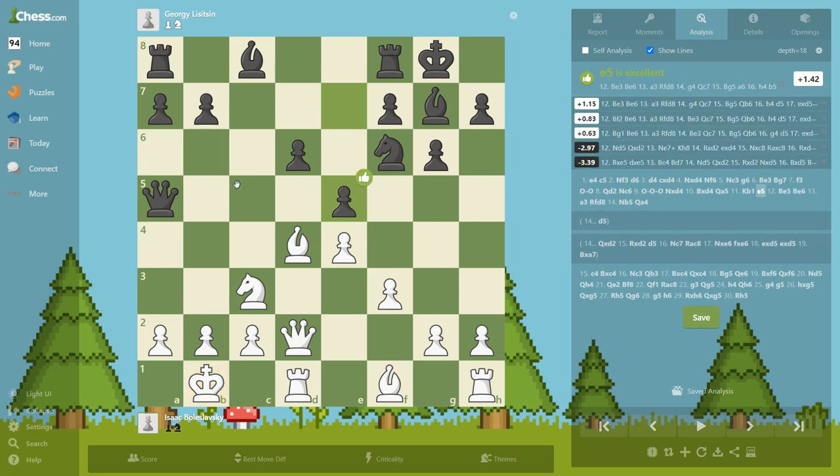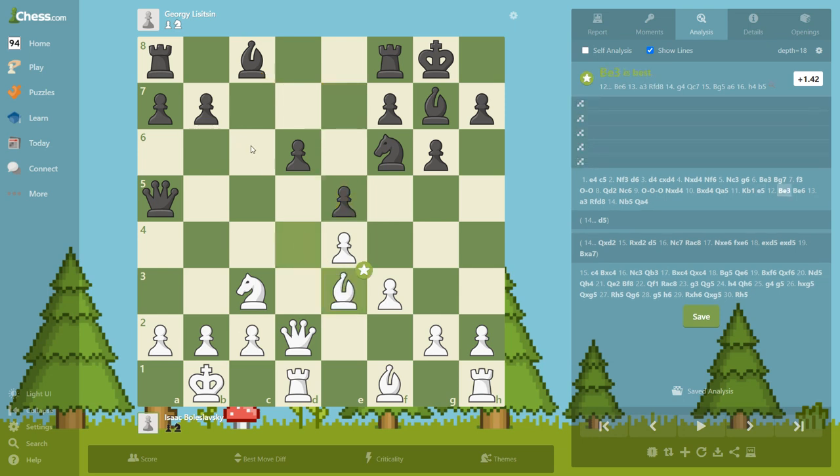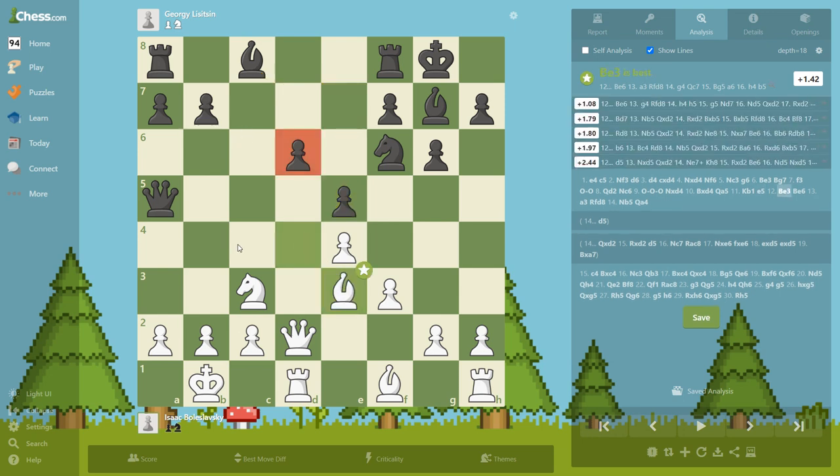He took the knight previously, so he can gain a tempo on this bishop and also get himself more space, and this bishop is going to go here. Of course now this pawn is weak, but black is trying to play d5 and then black is going to be okay.